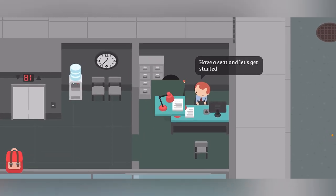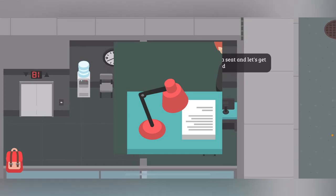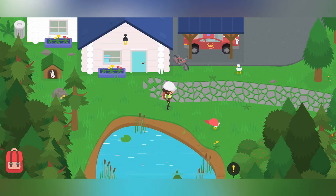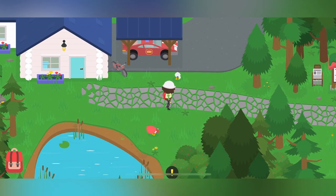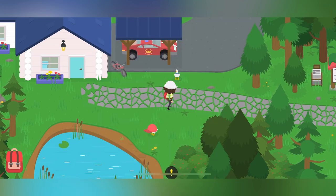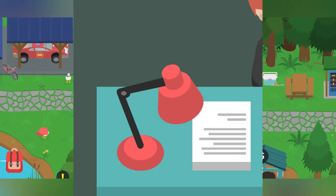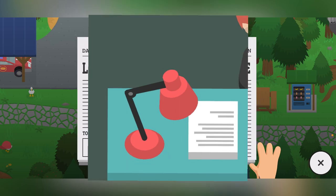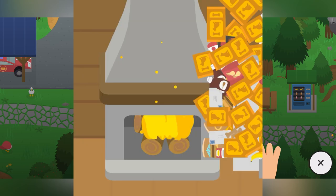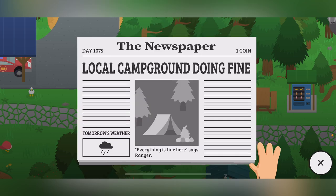Number five is a desk lamp, which I noticed we're missing in our corp. We might have the ability to write stuff down later, or it could just be a nice cosmetic. We already have a microwave, a sink, and a fireplace — a desk lamp would be the next natural step, even if we don't use it much. It could have use at some point.